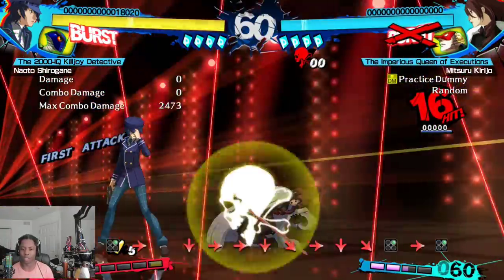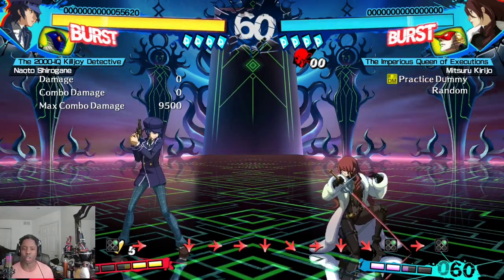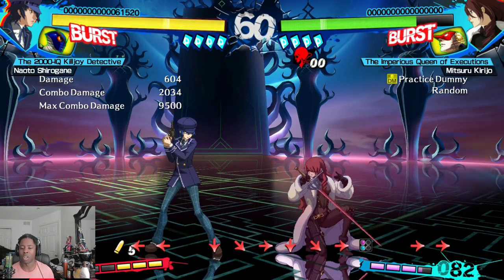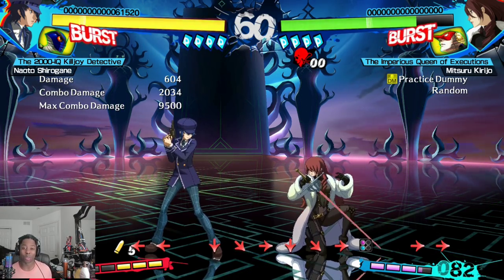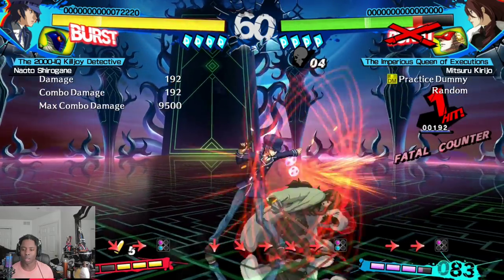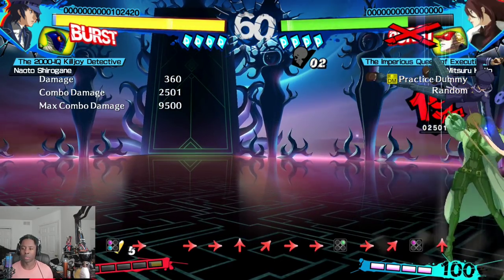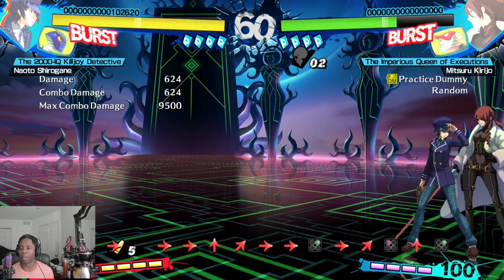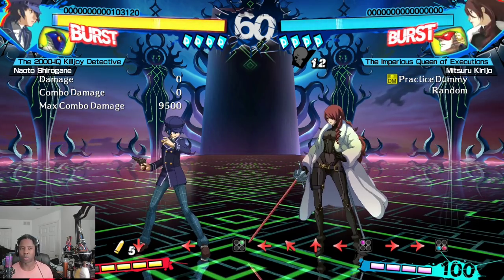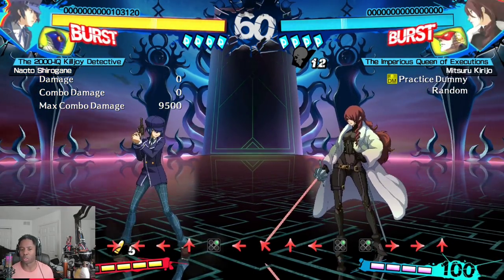Naoto also has a lot of ways to inflict status effects. The main one is the EX shotgun which puts silence and fear on the opponent — they won't be able to burst, won't be able to use persona moves for a bit, can't tech throws, and the next hit will be a guaranteed fatal counter. On fatal, jump A into jump C will connect for a combo. Her main downsides are that she's very reliant on her persona moves and her DP is also persona-based, so if she ever gets persona broken she's in a really bad spot.